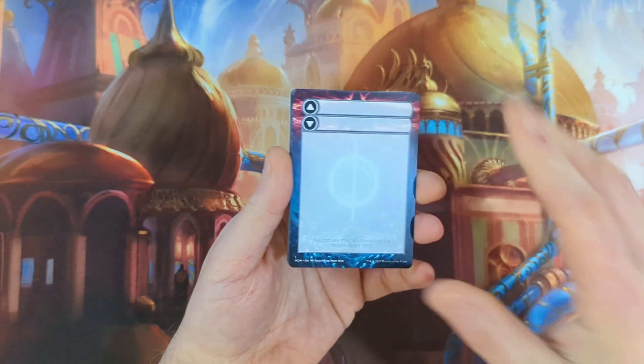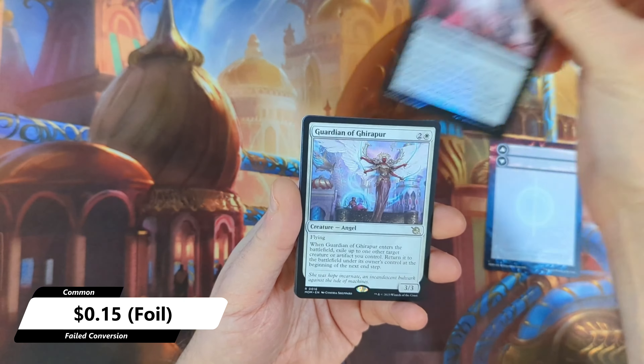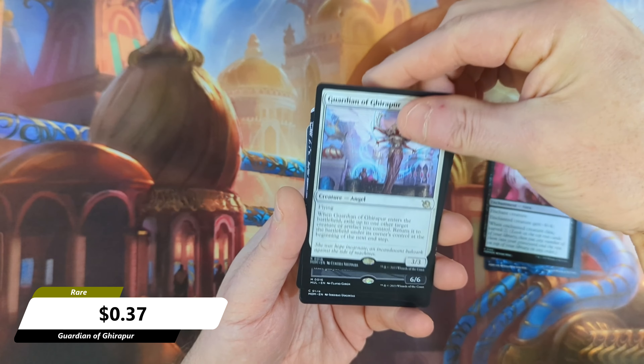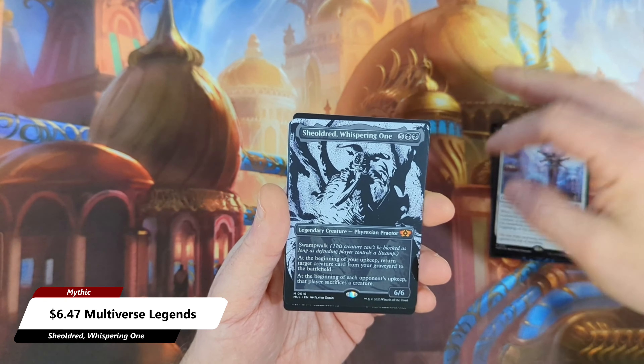Alright, so we have our blank card, followed by a Failed Conversion in foil with a Guardian of Jepar. Then we're going to see a She-Oldred Whispering One Mythic Borderless coming in.